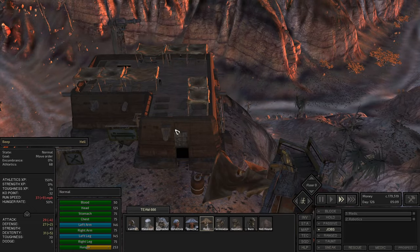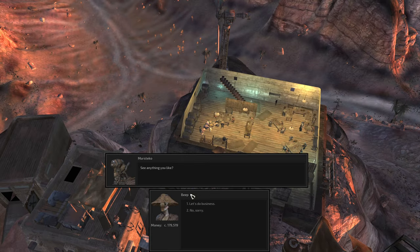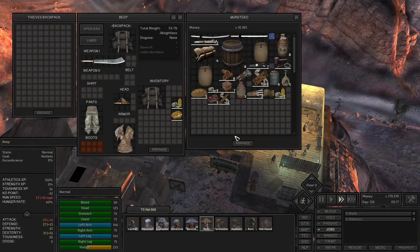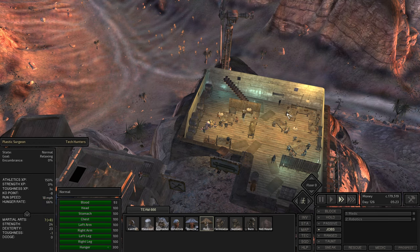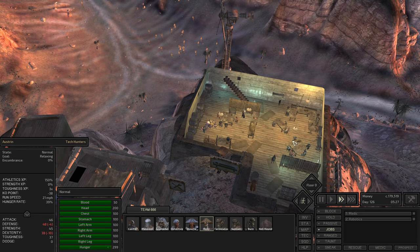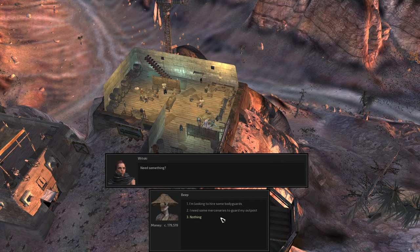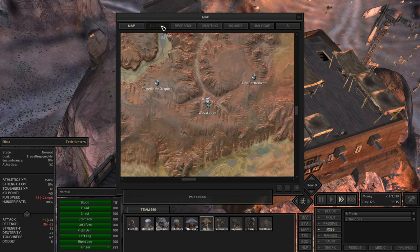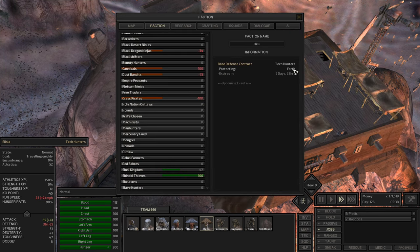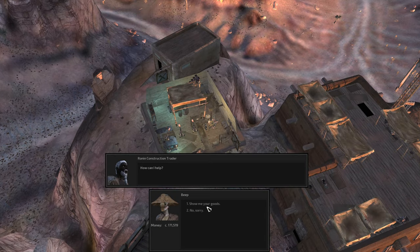I'm trying not to speed it up too much. On second speed is okay - when we fight we are going to go into first speed anyway. Nothing that we need here. Can we hire the mercenaries again? Tech Hunters - what do the Tech Hunters say to us? We got them to protect the base, so they are going to protect it from nobody. We wasted 8,000 cats, but we had to check it.